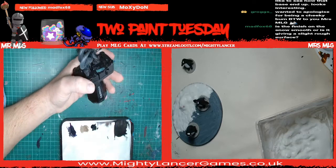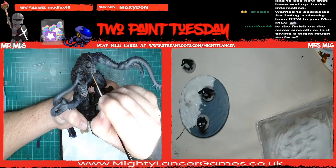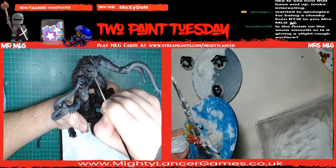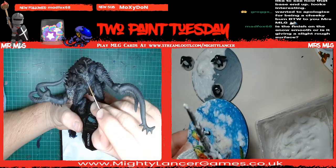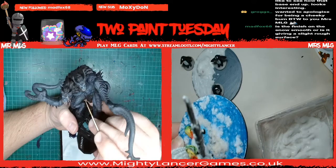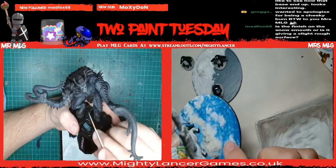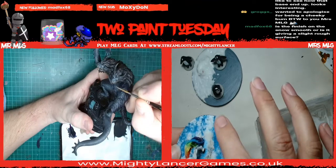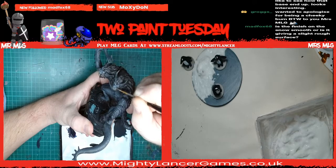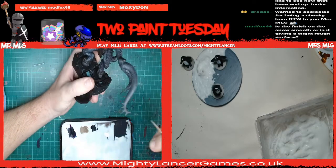Mad Fox asks: 'Is the finish on the snow smooth or is it a rough surface?' It dries very very hard - I'll show you. This mini - my Pegasus horse - has this on the base. Can you hear how hard it is? It's really hard and it is rough, a rough finish. It's rock hard and then obviously you can put varnish over the top. It is rough because it's sand, as you would probably imagine. But this isn't going to be in a game or anything like that so it's all right.